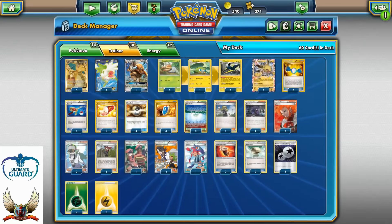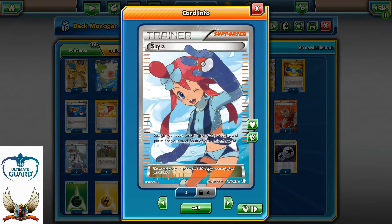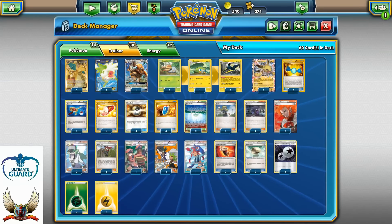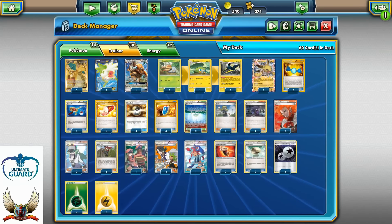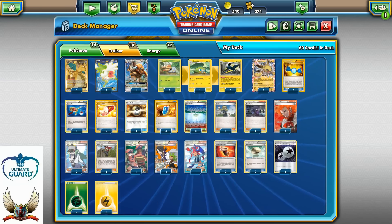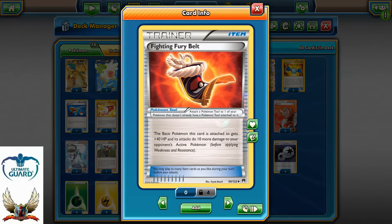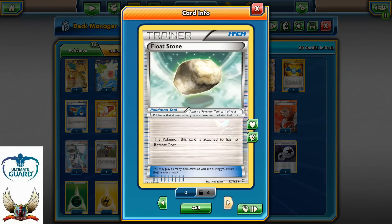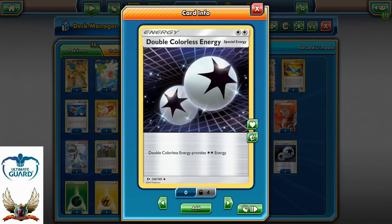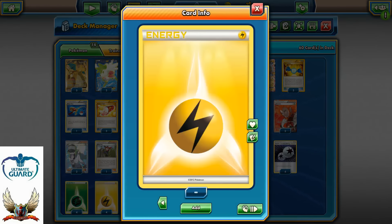4 copies of Professor Sycamore — hand drop to 7. An interesting decision in this deck is Skyla — search your deck for a Trainer card and put it in your hand. Teammates can also be a good option; after you get knocked out, you can search for any 2 cards. But in early game if you want to set up Vikavolt as fast as possible, say turn 2, Skyla makes a lot of sense. 2 copies of Fighting Fury Belt, 2 Float Stones, and of course 12 energies — 4 of each.